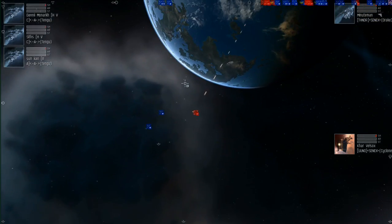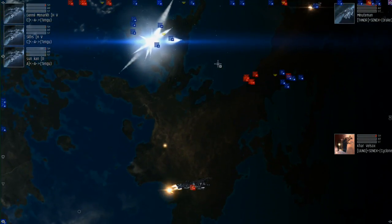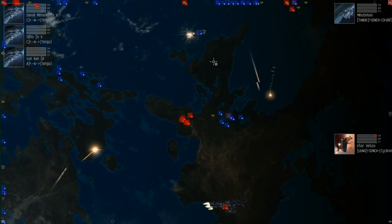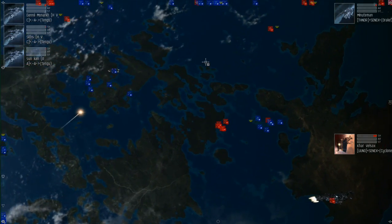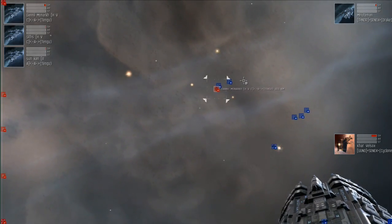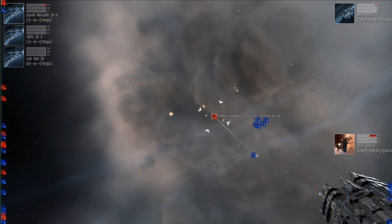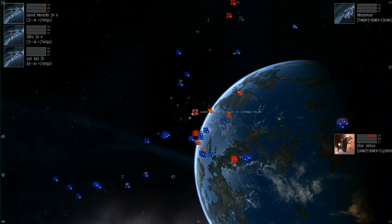Absolutely. Judging from rate of fire, it looks like they're using heavy missiles, but I'm not 100% sure. Zoomed in on Siths from Havoc right now. These Tengus — I pulled up an overview — the Tengus are going about 1,700 meters per second, and those Cyclones are topping out at about 1,000. So the Tengus can kite the Cyclones no problem for the rest of the fight if they have to, and the Drake is obviously slower than the Cyclones. Even if they did have the damage to take the Tengus down, they're probably not going to get a chance just because of speed. As long as they stay wary of the edges of the arena, they should take this match.